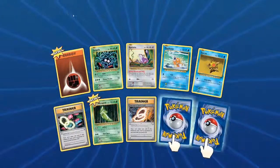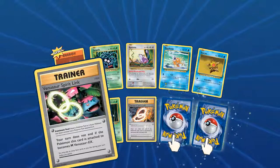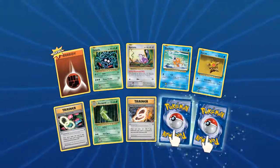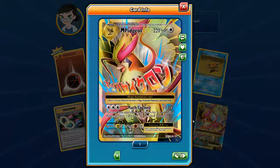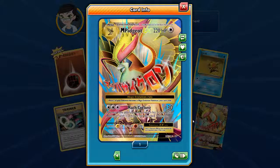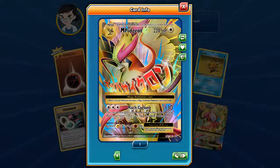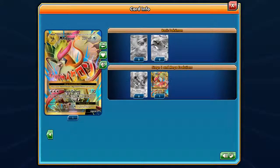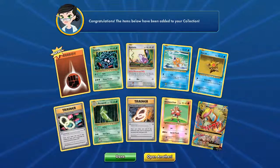There's a Fighting Energy we didn't have before, Tangela, Rattata, Magikarp, Staryu, Trainer Link, Venusaur, Metapod, and a Charizard Spirit Link. Let's turn these two over and see what we got. There's a Foil Hitmonchan and — oh! — a Pidgeot EX! Oh that is awesome, that art is so good. I'm just going to bask in it for a moment. Yes, that card is so good. I think we got the good one. I'm liking that Pidgeot EX.